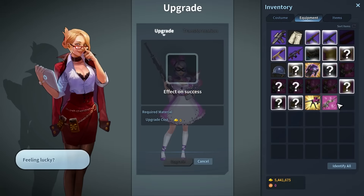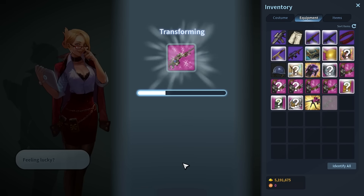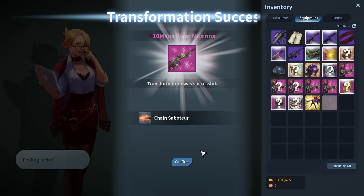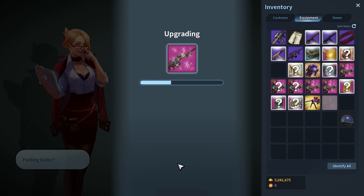Transforming requires specific materials and pennies. You can get these materials from clearing liberation or doing 3rd World Extreme Difficulty mode. Transforming equipment provides two benefits: you can level up your weapon to plus 15, and you can add an additional skill option.